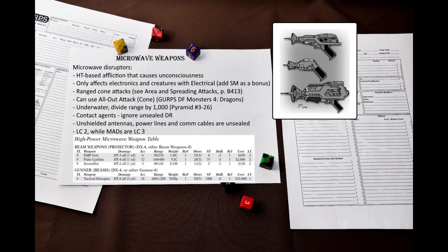Since they are mostly intended to be used against inanimate objects, the target adds its size modifier to its resistance roll. Unlike MADs, microwave disruptors are contact agents, and since they also are area attacks, this means that they ignore DR unless the target is sealed. For this purpose, unshielded radar or communication antennas, power lines, and communication cables make the target unsealed.